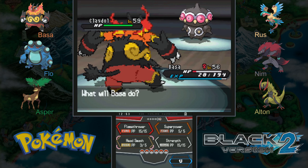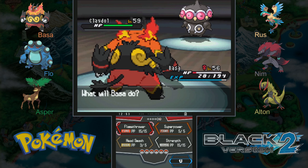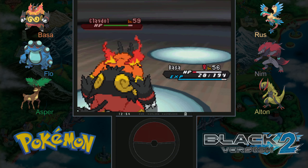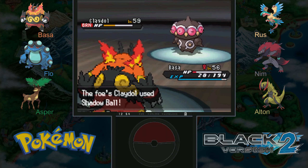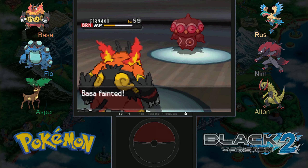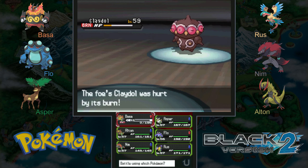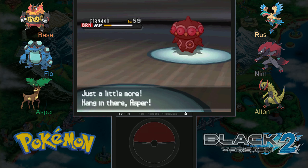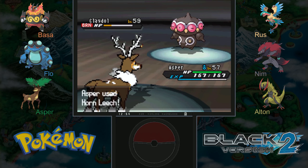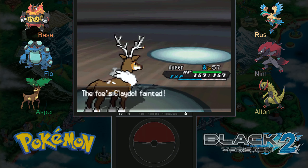We have nothing super effective against Claydol, who is Ground and Psychic, so let's just use Flamethrower — do some damage, maybe get a burn. We are lucky! I don't like leaving in a Pokemon to faint, but these are very tough fights and I don't want to switch into something and take super effective damage accidentally. I guess Asper is the exception because if Asper faints it loses friendliness, and Return is based on friendliness. I do generally try not to let them faint when I can help it.